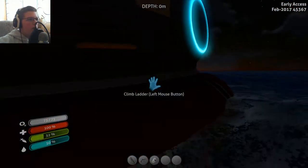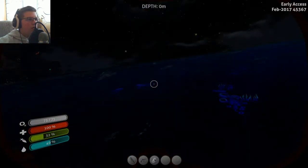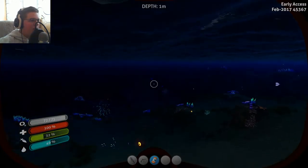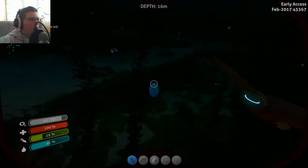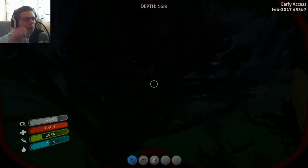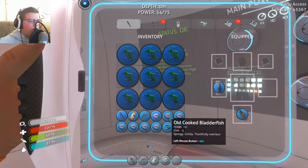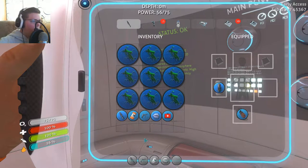Advanced materials — computer chip, we need silver ore, quartz, and coral sample. We do need to go get more of that creepvine stuff so we can make some fiber mesh. I know how to get there — I'm kind of using the big ship as navigation, since it's to the right of the ship. Let's get some more creepvine samples.